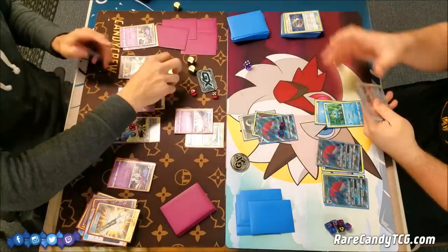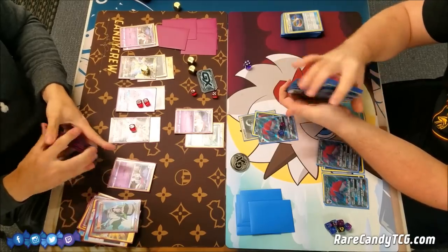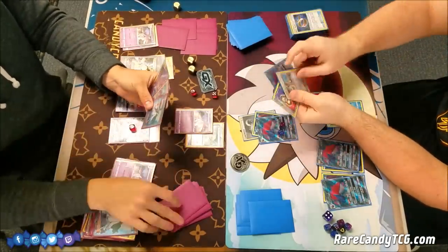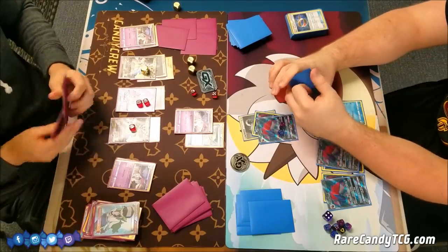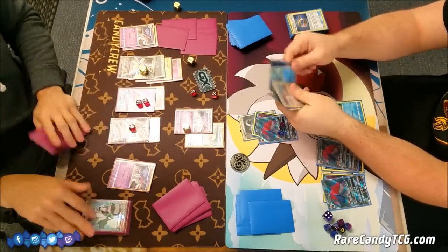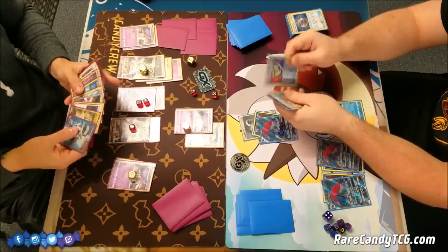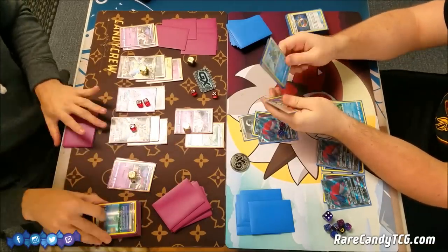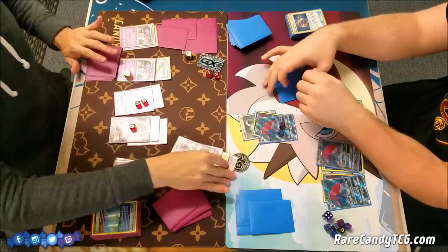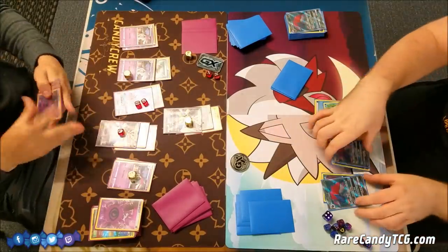I'm going to play N to put Brandon at a lower hand size, though he has two Zoroark GX in play, so he can still potentially just draw right out of this. I'm going to use the first Malamar to accelerate a Psychic Energy, and with one more ability I'll put it on the other Ultra Necrozma on the bench to start powering that one up after this first one might go down. I can discard just one Psychic Energy with the Choice Band — that'll be 130, which is just enough to take a knockout.